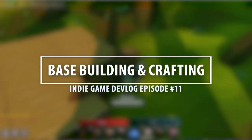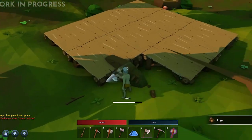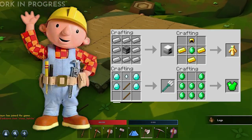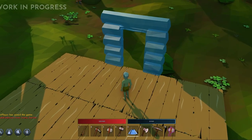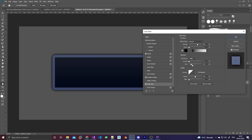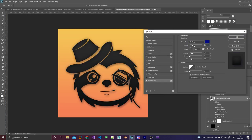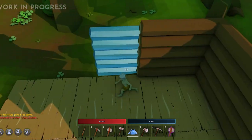Hey guys, PJ here and welcome to another devlog video. In this video I'll be showing off the latest additions I made to the game, namely the building system and the crafting system. I also polished up the UI by redesigning most elements and I'll briefly show you some tips and tricks in Photoshop that you can use yourself to create not only UI elements but also things like logos and stuff. Remember to subscribe and turn on notifications if you don't want to miss any future updates, and with that I hope you enjoy the video.